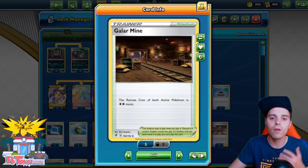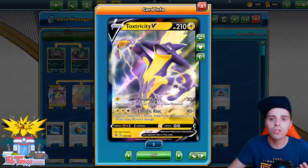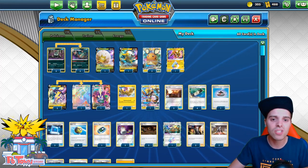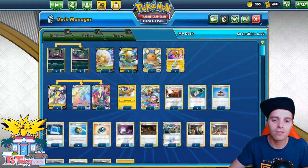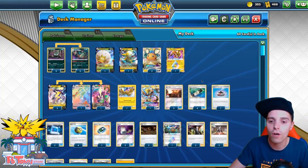We also have Galar Mine because we are not running Jirachis of our own, so we can shut down the opponent's Jirachis and we have big HP Pokémon in the sense of Toxtricity and Toxtricity VMAX, maybe even a Boltund. Boltund can accelerate energies, so we can accelerate energies with Boltund, with Full Voltage GX with Zero Aura, or we can rely on Tapu Koko Prism Star and Thunder Mountain to reduce the attack cost — so getting Toxtricity out on the second turn is not unheard of.